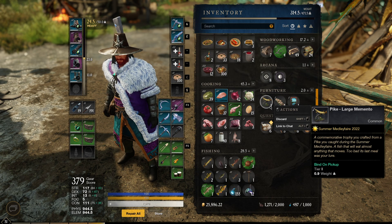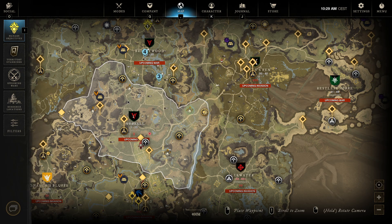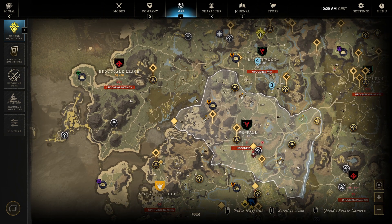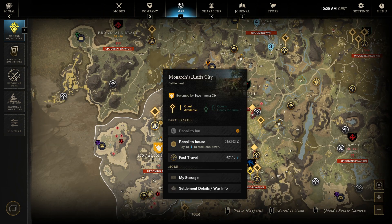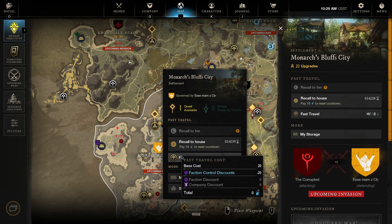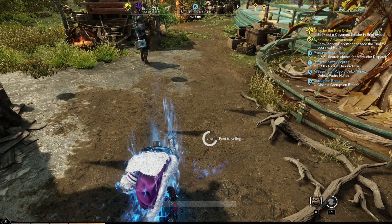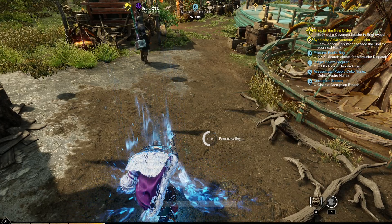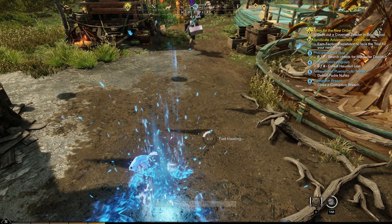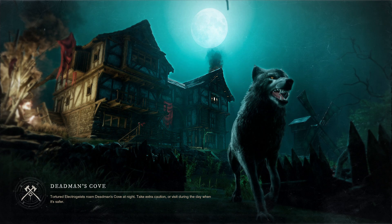Here you can see the mount but you can't see a lot right now. What we're going to do is go back to my house, which is in Monarch's Bluff — I can't recall my house so I need to fast travel. Here we go. The plan is to stack all those mounts in my house and have my fishing trophy house. I think the end result is going to be very, very cool.